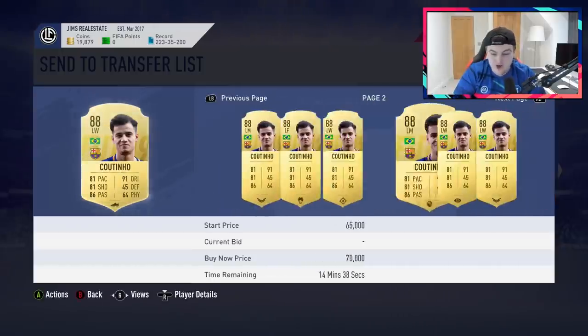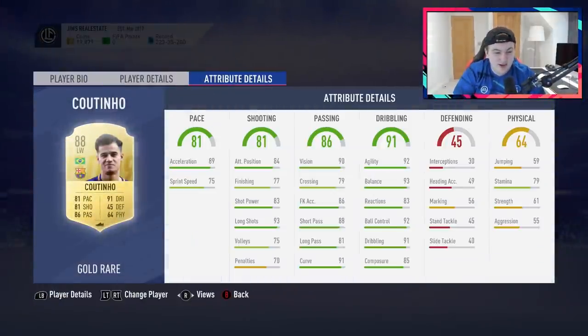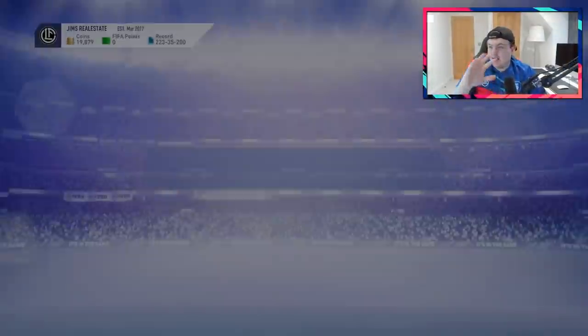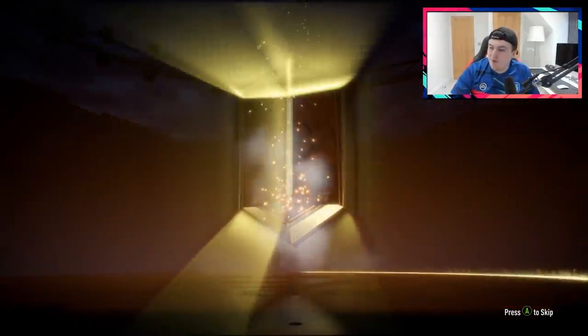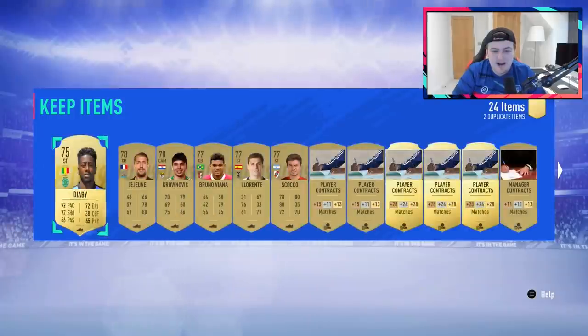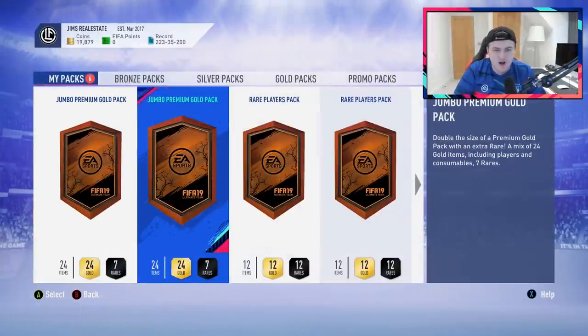Wow - we got a walkout in the 15k pack, which first of all is not that common. He's an expensive one as well - about 70,000 coins roughly. That is fantastic. He's got five star skills this year - amazing card if you ask me, apart from his stamina and physical in general. If you put him at CAM he would be incredible. That is nuts! We started off incredibly - first 15k pack and it's a walkout. Coutinho! I thought it was Neymar, you lot thought it was Neymar, we all thought it was Neymar. These rewards have been insane so far - back-to-back walkouts and Coutinho in a 15k pack. Rewards have been pretty solid today. If that doesn't deserve a like, I don't know what does.